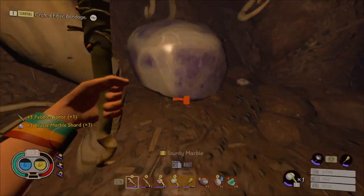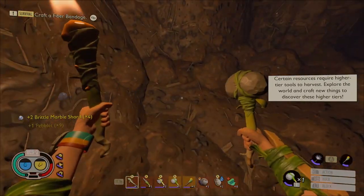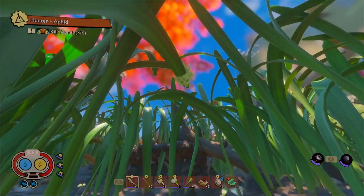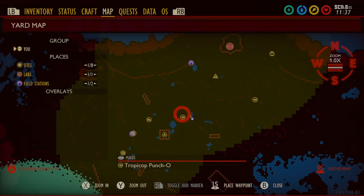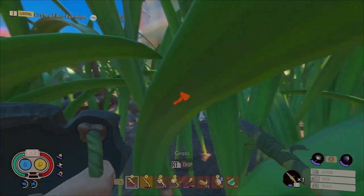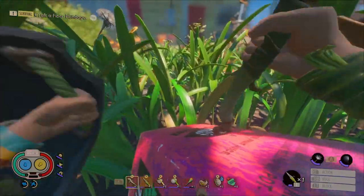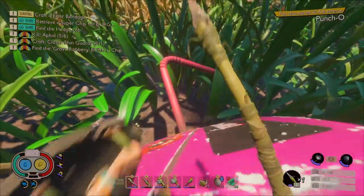We just got a new scabby scheme. Throughout the tunnel there's actually a bit of brittle marble and quartzite. We forgot the scabby over here on the Tropicot Puncho box — we're just going to parkour our way up here. Here's the scabby scheme, and there's also some raw science on the straw.